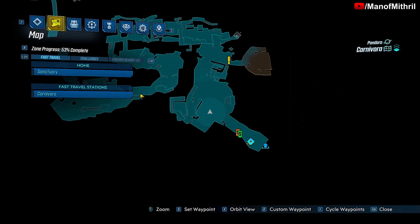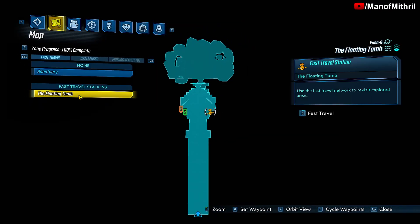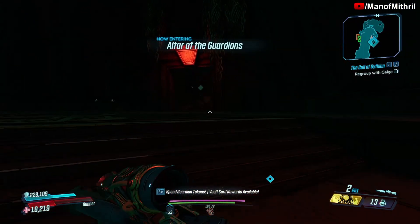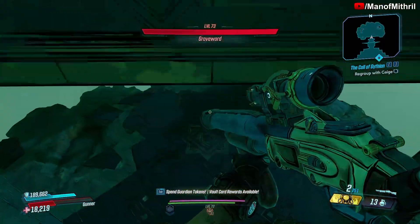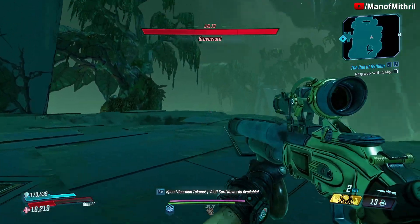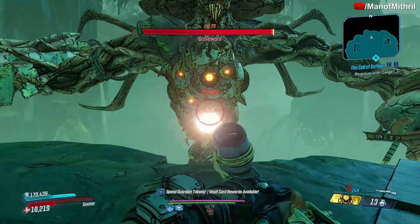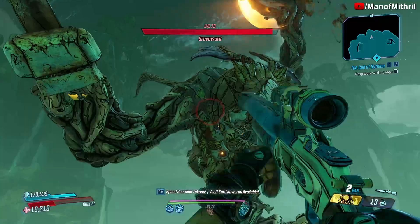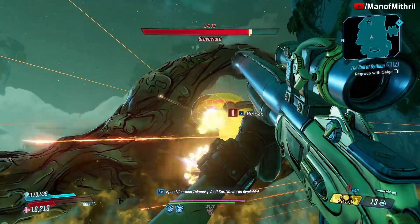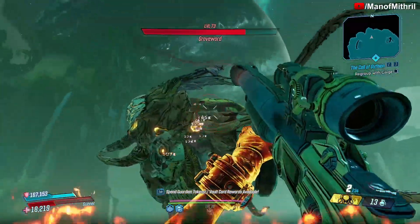Let's use this weapon on a boss — and that boss is going to be Grey Ward. The first thing he's going to do is tilt up the platform as always. If I go for crits, I'm obviously going to get great damage from those micro grenades, as you can see here. However, if we don't aim for crits and just go for like his shoulder, we don't really do that good of damage.